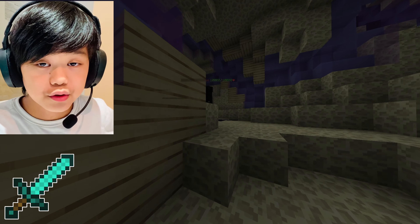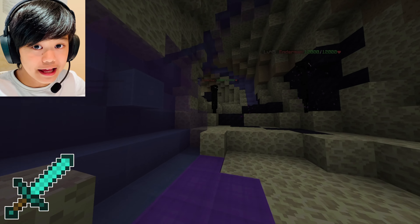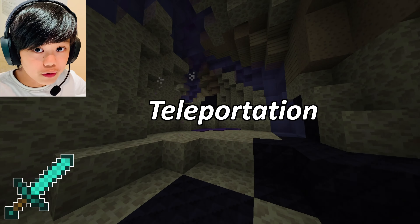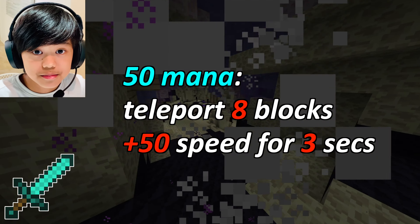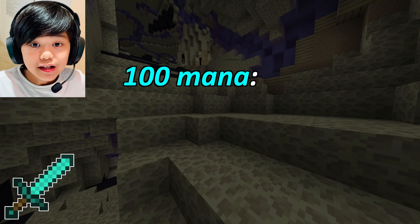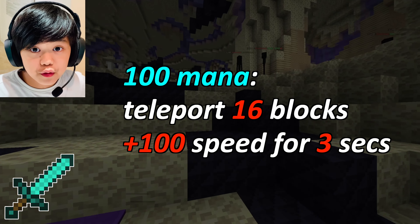I'll start by telling you the swords' ability and how useful I think they are. The Aspect of the End's ability is teleportation. This is insanely useful and will always be useful even for end game players. Using only 50 mana, you teleport 8 blocks and gain plus 50 speed for 3 seconds. So if you use 100 mana, which are your base stats, you can teleport 16 blocks and be 100% faster for 3 seconds.